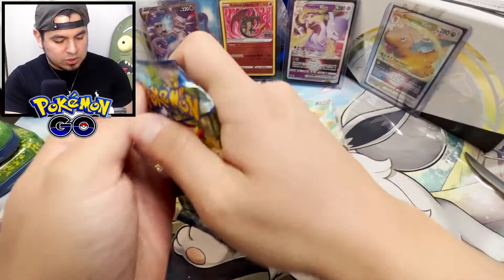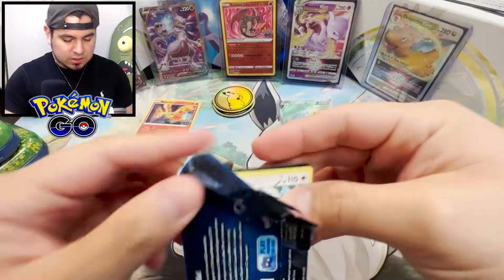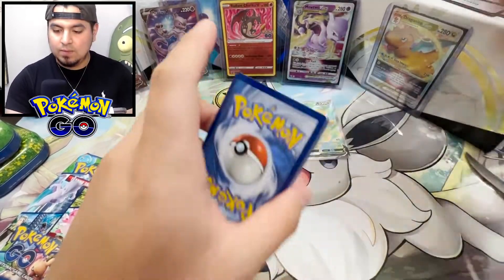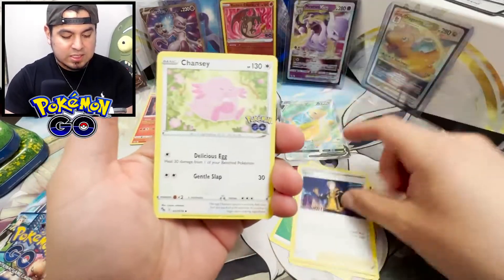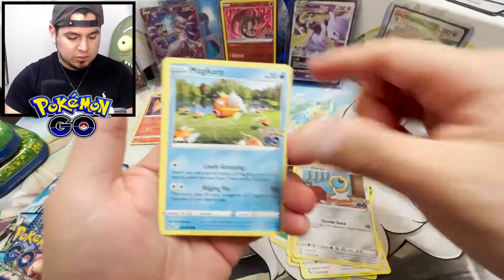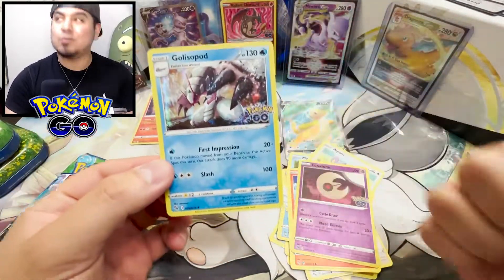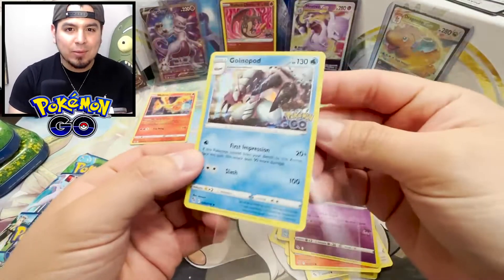Shout out to my boy Eddie Broski, who just made a video. He posted his Special Delivery Charizard, did the right move, ordered some packs with it. I got to do the same — I got to get that Charizard. But again, do not waste your money on buying that card. It is not worth it right now. There are a lot of other things worth buying, like Lost Origin. Golisopod, finally! I have not pulled this card whatsoever.